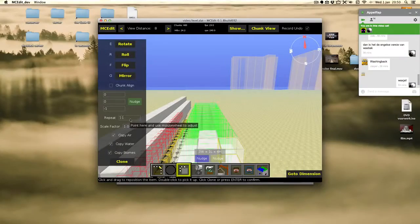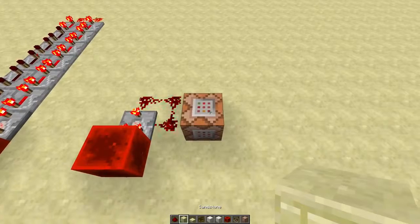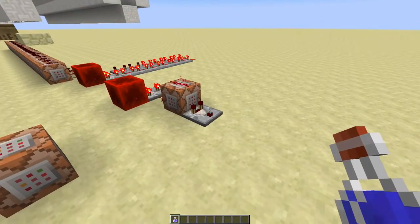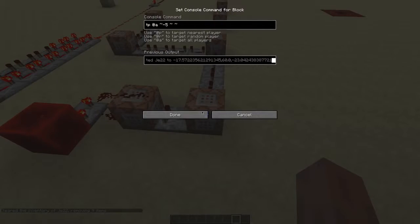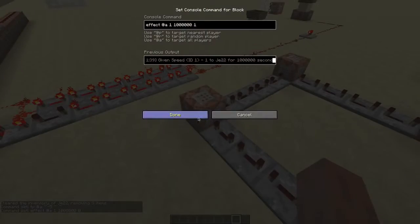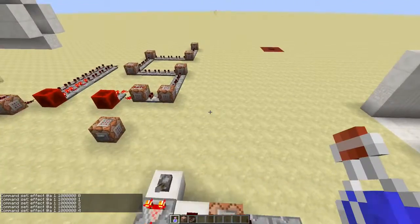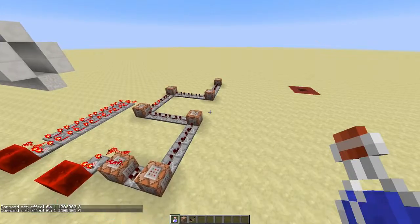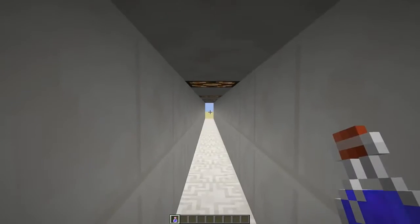Now we'll build the same thing, but without the shrinking part. And we'll make a new clock. This removes the haste potion effect and detects that. To give a haste potion to someone, use this command. Once it's removed, it will teleport you relatively and give you speed potions — this causes your field of view to increase. And that is a really complicated way of doing something that seems very easy.